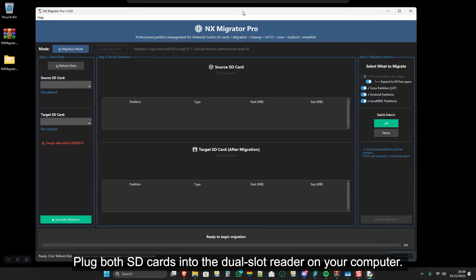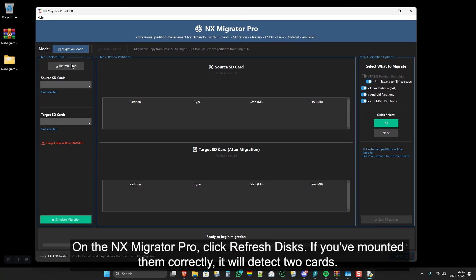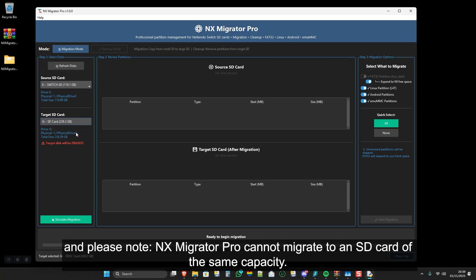Plug both SD cards into the dual slot SD card reader. If you're using a single reader, mount the second card via Hekate's USB tools as previously demonstrated. On NX Migrator Pro, click Refresh Discs. If you've mounted them correctly, it will detect two cards. Next, you need to select the source and target SD card. The source card should always be smaller in capacity than the target. Please note, NX Migrator Pro cannot migrate to an SD card of the same capacity.